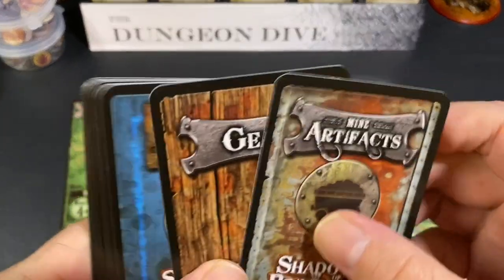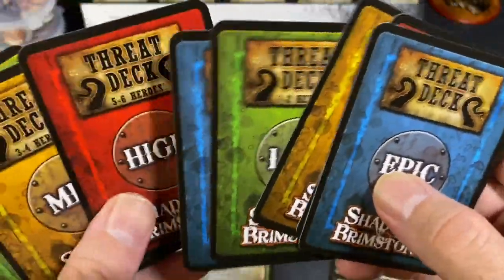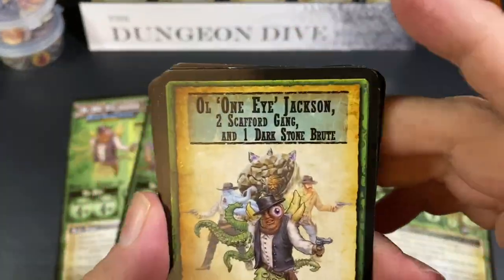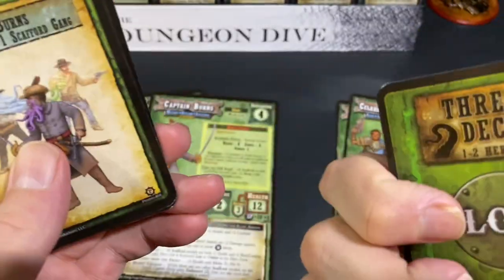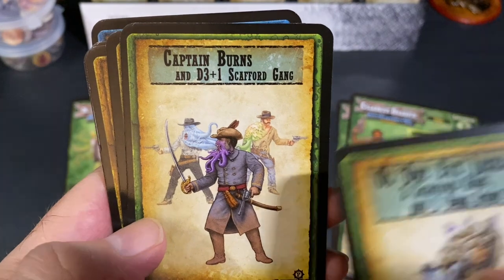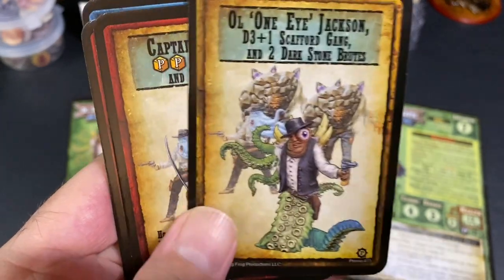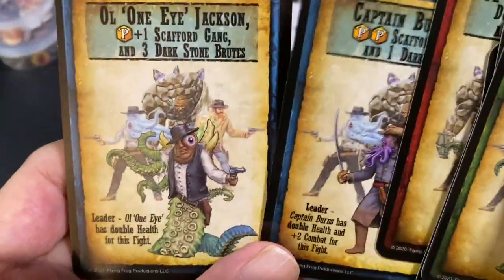You also get some cards with these enemies. Those two Scaffold Gang guys come with threat cards to add to your threat decks, giving you a chance to fight them. You get low, medium, high, and epic threats. For example, on the low side you can fight One-Eyed Jackson, two Scaffold Gang, and one Dark Stone Brute — a pretty brutal fight. Higher tiers add Captain Burns, D3+1 Scaffold Gang, and multiple Dark Stone Brutes.